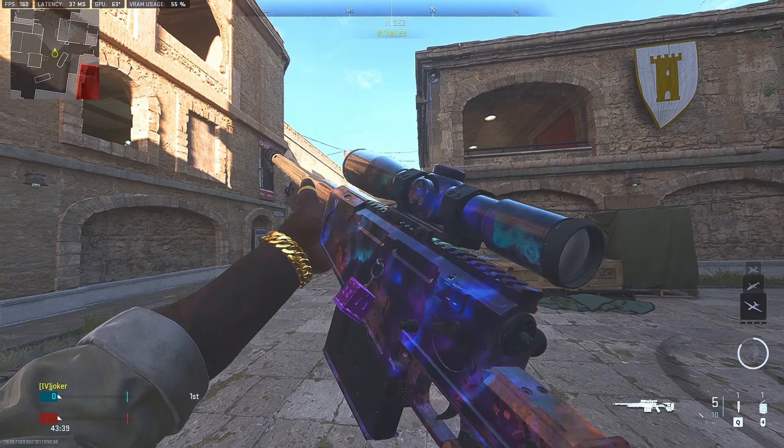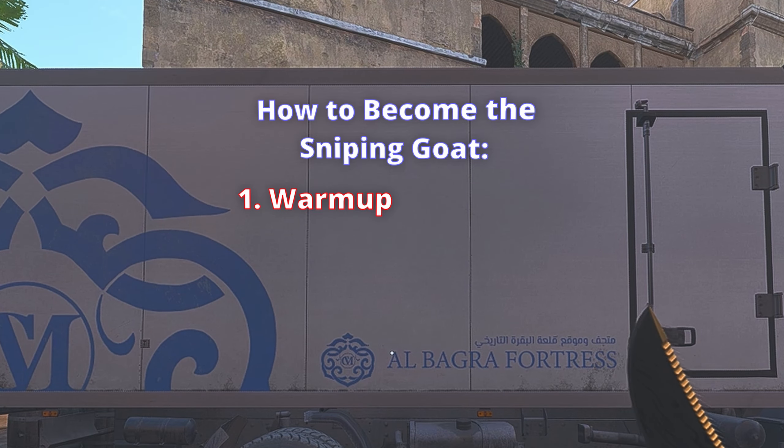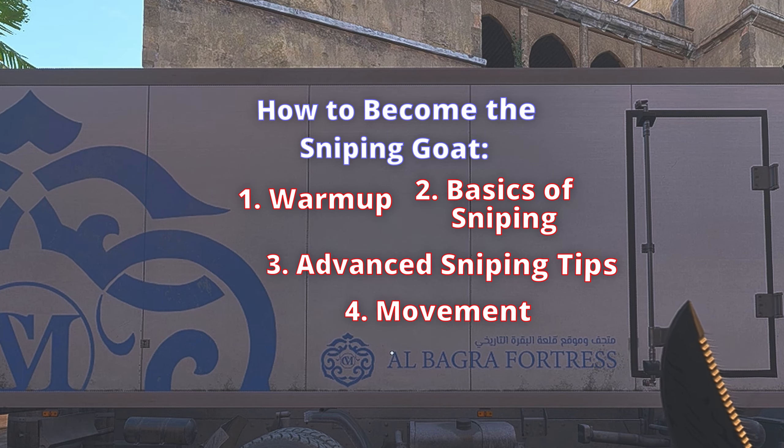Alright guys, to start off we're going to be going over four basic parts of in-game scenarios. First off, we're going to start with the basics of sniping, move into advanced sniping tips, and then we're going to get into movement.